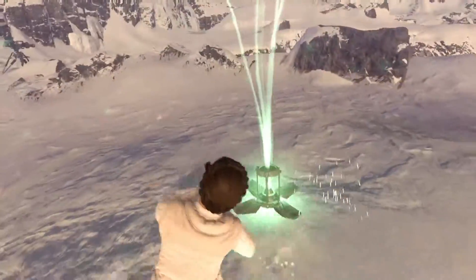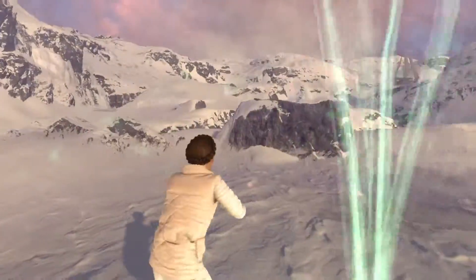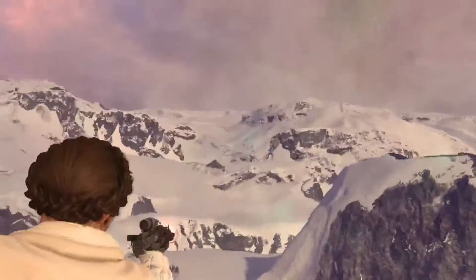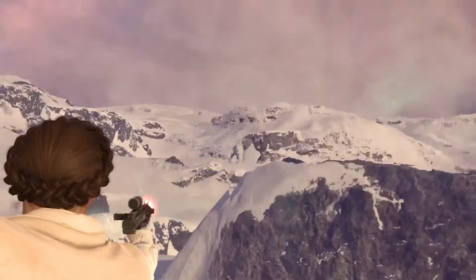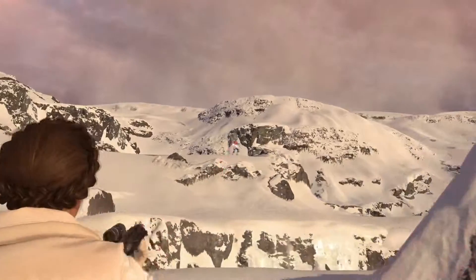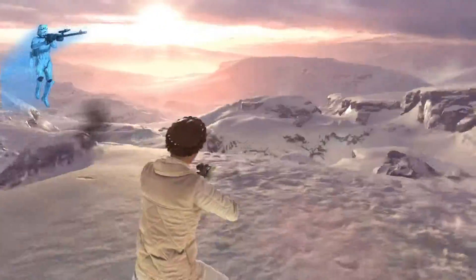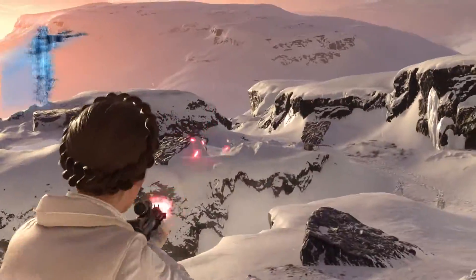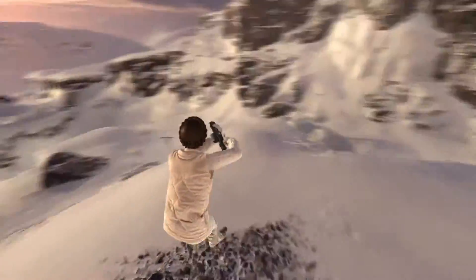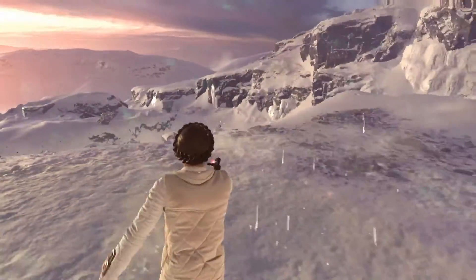I'm thinking they're going to be adding some maps to the existing worlds. Wouldn't it be cool — do they have a Death Star map in this? They should. They need to add some more planets, like Yavin 4. They've got Hoth, Tatooine, Endor, and Sullust. It'd be cool to go to Coruscant, or that lava planet Mustafar.